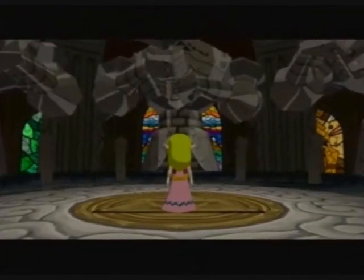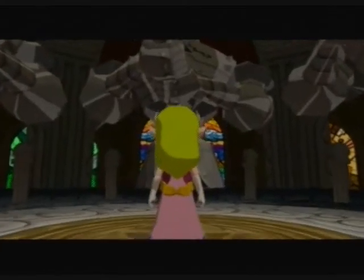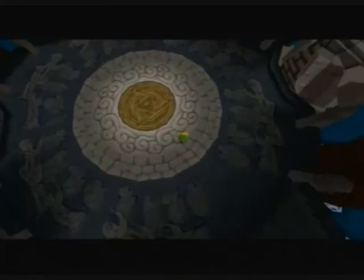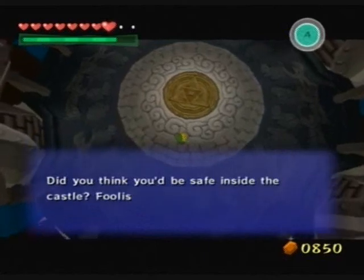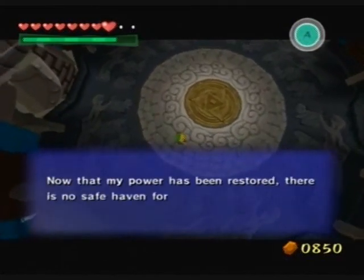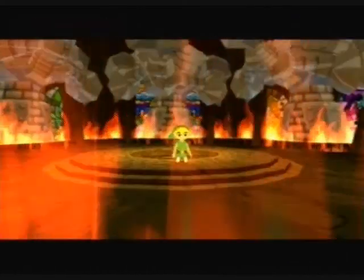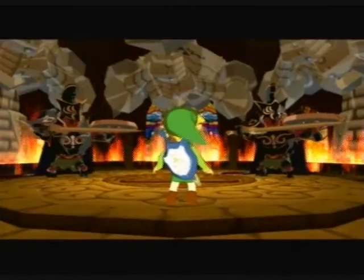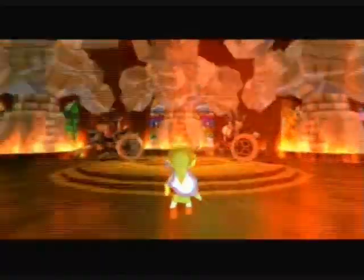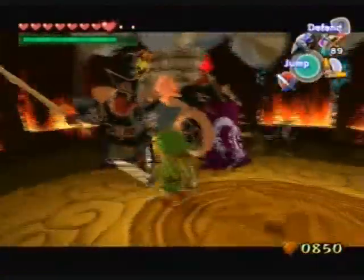She just disappeared. Link's reaction time was a little slow there. Ganondorf! His powers have been restored, so now he was able to take her. And he's going to give us a little present — fire and purple Dark Nuts. They've got purple capes with like a black armor. These guys are even tougher than the gold — or bronze — ones. These guys are worse.